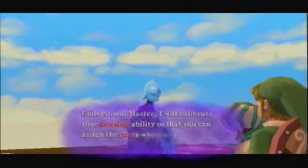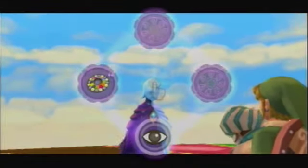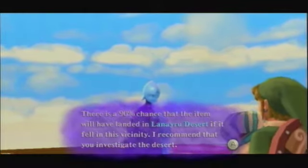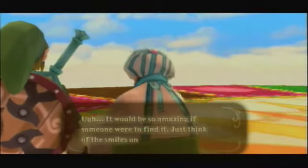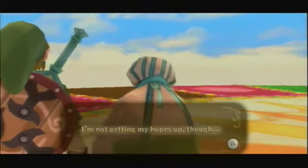We want to target Douse for the party wheel. Fi says there's a 90% chance that the item will have landed in Lanayru Desert — take this as advice. So, we need to go over to Lanayru Desert to find that party wheel. Finding the party wheel is actually not going to be that tough, but we will be able to explore a little bit of the area and go find somewhere that's a little bit new — somewhere we haven't really been to before.